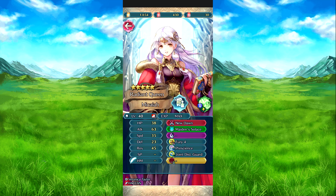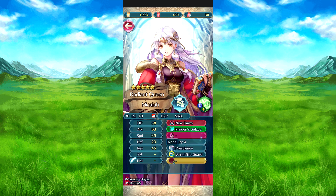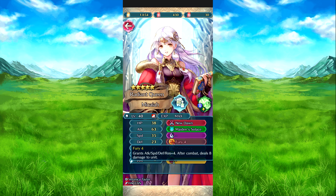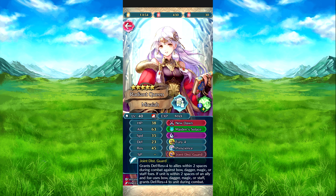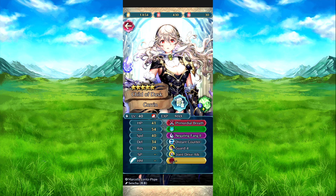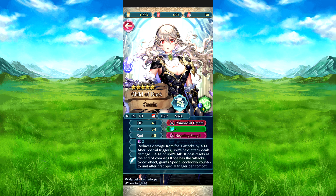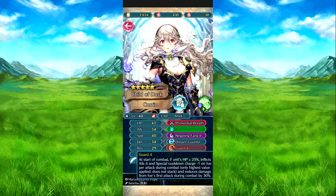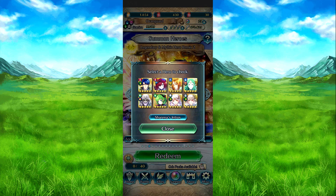Then we have Legendary Micaiah with New Dawn. Ninian's Insolence(?), Fury 4, Prescience. I believe it was Joint Distant Guard — that was easy to see there. And finally we have Khorin with Primordial Breath, Negative Fang 2, Distant Counter, Guard 4, and I believe her new one was Joint Drive Attack. The Wyrmside 1. Alright.